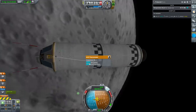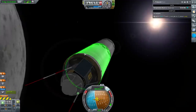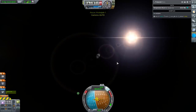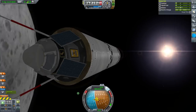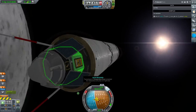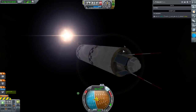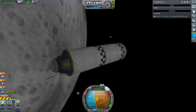Moon space low already. We're at 108 science now — good. I don't think there's anything more to do; I didn't pack goo or anything, I kept it simple. I mainly wanted to make sure to get done with the contract, and we need to replenish electric charge.